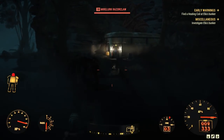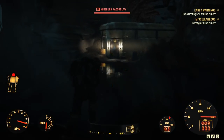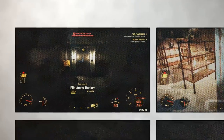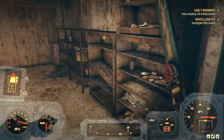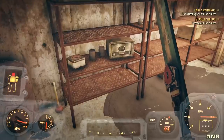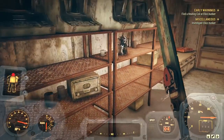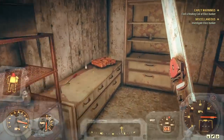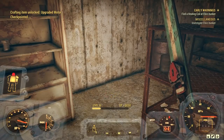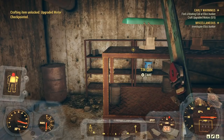We have a miscellaneous quest to investigate Ella's bunker, so you can kind of do both while you're here. Inside Ella's bunker we have a hot plate — I'm collecting those right now because I need springs. We have the heating coil — boom, that's what we like to see.